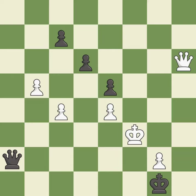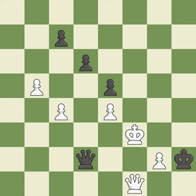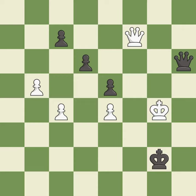This evades the check from the queen — it is forced. Only one move worked there, and this wasn't it — it is a mistake. This steps away from the checking queen — it is forced. There was only one good move in that position — it is a mistake. This threatens to win a pawn — it is best. Very precise — it is best. This prevents the opponent from being able to push a passed pawn towards promotion — it is good. This threatens to push a passed pawn towards promotion — it is best. This is the only move that works.